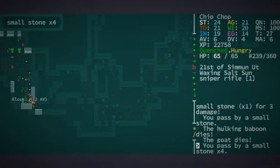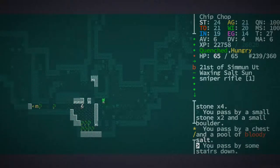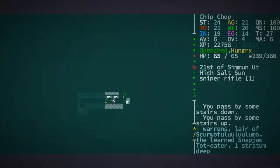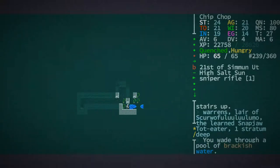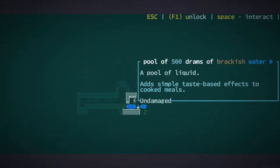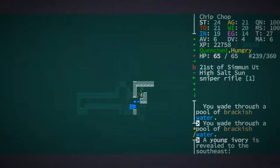I wanted to kill them but we'll just leave them. Let's go down and see what's down here. I've got a feeling what we're looking for is down here somewhere. I don't know how tough the enemies are going to be. Brackish water.